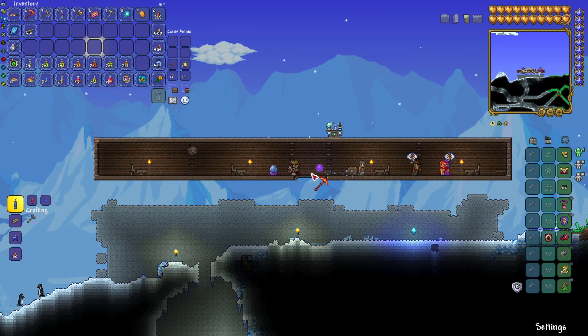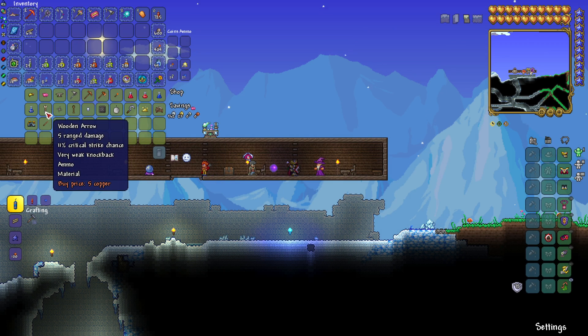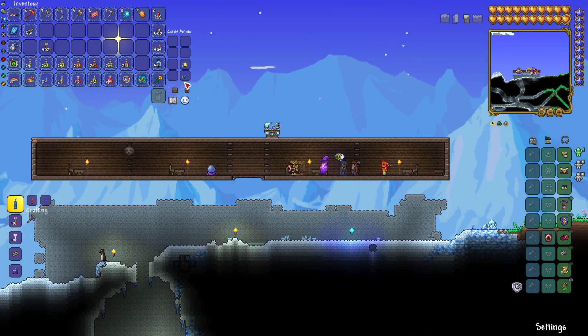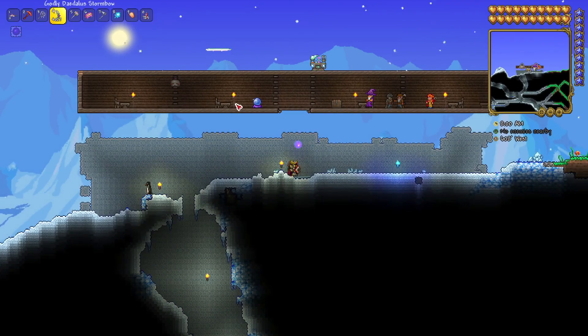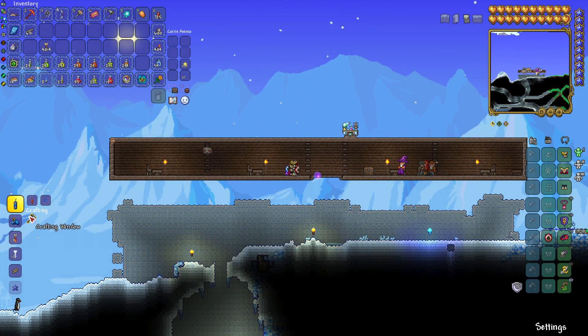The crystal ball works similarly to the Tinkerer's Workshop — you just walk up to it and craft your item. We're going to buy four stacks of wooden arrows, so that's 4,000 arrows, or just slightly less. I usually just buy a stack of 4,000 plus. Especially now that you can stack arrows up to 9,999. So you get your 4,000 arrows. I'm going to show you quickly that if I don't turn them into a quiver, my ammo is being used by my Daedalus Stormbow — the number will go down when I shoot. However, when I make the endless quiver at the crystal ball, I no longer use any ammo when I shoot.